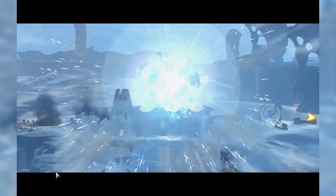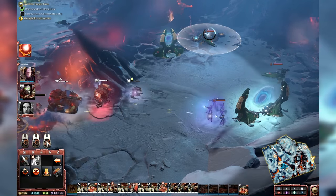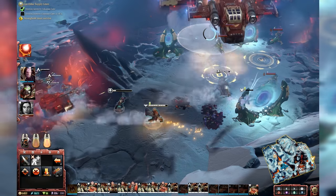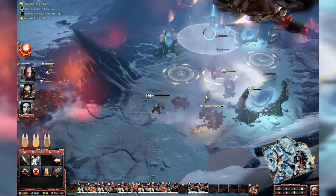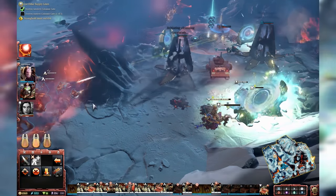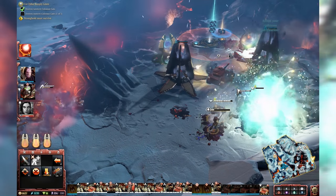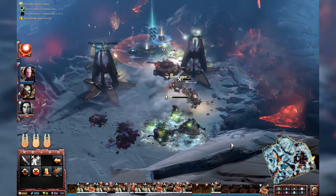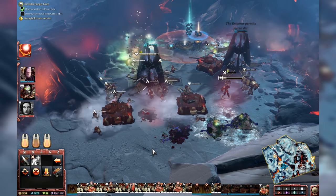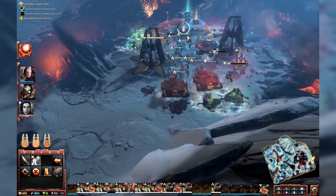Is the orbital strike going to be in multiplayer? Yeah. Here I'm bringing down drop pods — that one spits out turrets, so now they're starting to fire, housed in the pod itself. There are different types. Here I'm capturing an enemy control point. Once I've captured it, I can send a Servitor to build a turret on it, which increases the resources I get from it.